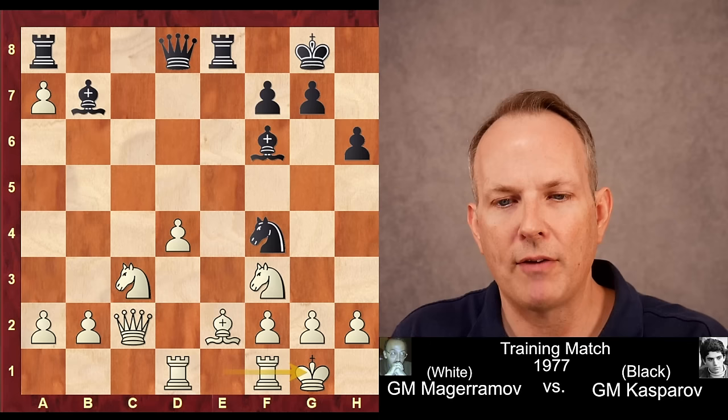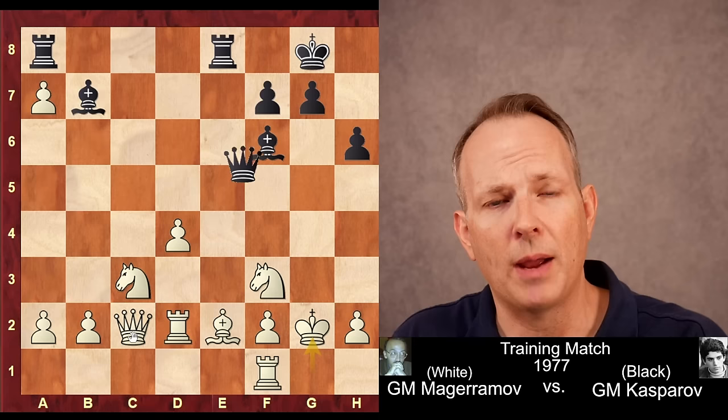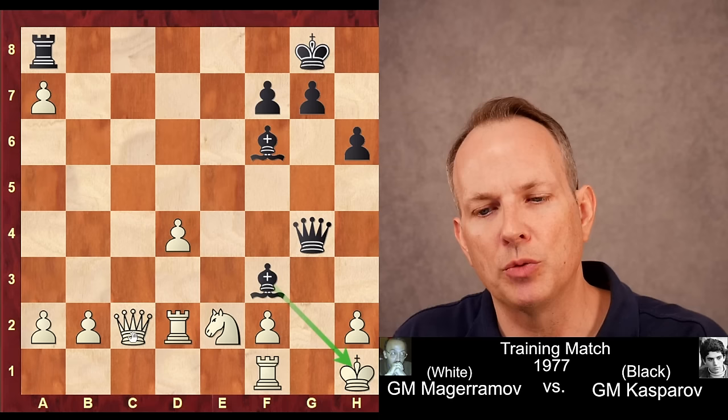After castling, queen to c8 would create a pin on the c3 knight — the knight couldn't move because the queen is at c2. After rook to d2 to keep things defended, then knight g2, a knight sacrifice, king g2 — this is a sample line. Queen to g4 check, king h1, and then boom, rook takes bishop, knight takes bishop takes f3 mate.